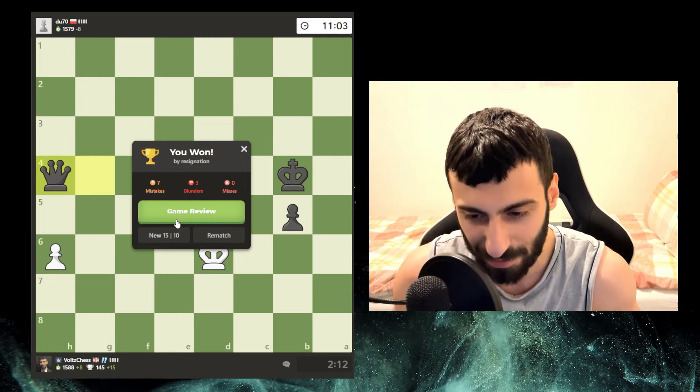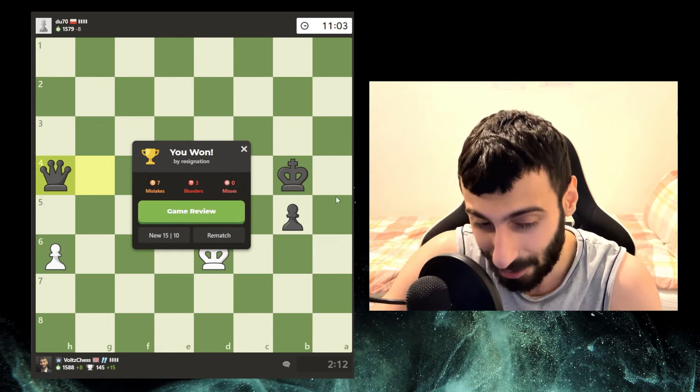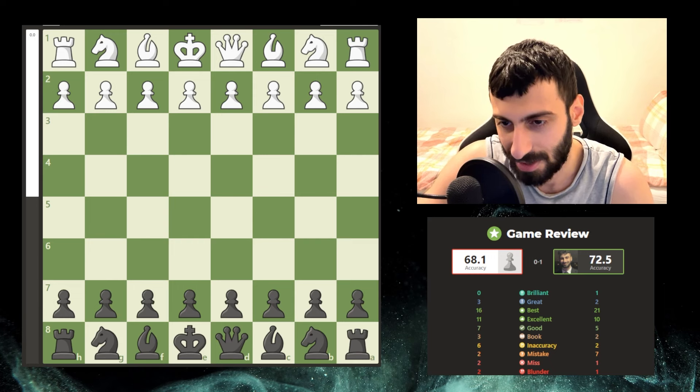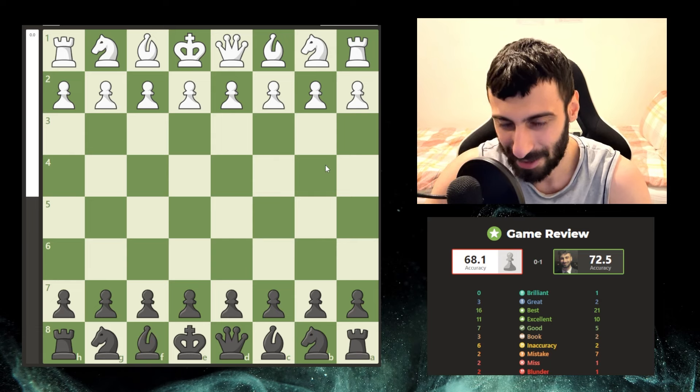That was crazy - he just threw in a move and I completely forgot I could en passant. My whole point of putting a pawn there was so I could en passant. Wow, close one. I would have been very annoyed if I lost that. 72.5% accuracy - he made a move in the endgame that completely lost him the game, but I also made a move that completely lost me the game.